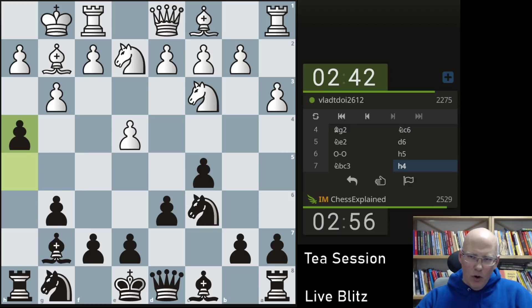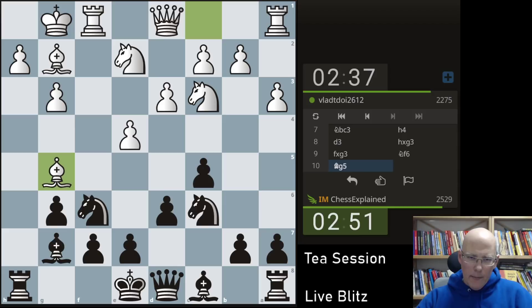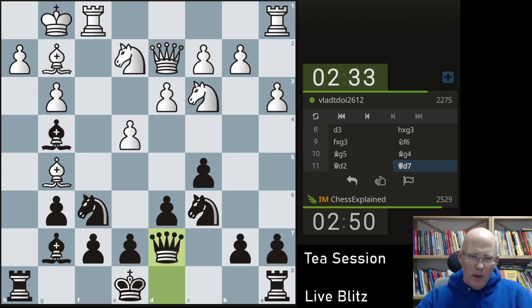He wants to allow h4 — it's odd. So I'm just going to take. The f-file is half open, but strategically speaking this is pretty dubious — giving me all the squares. E5, d4 are permanently now under my control. H takes also wasn't particularly attractive but I still would have probably preferred that.